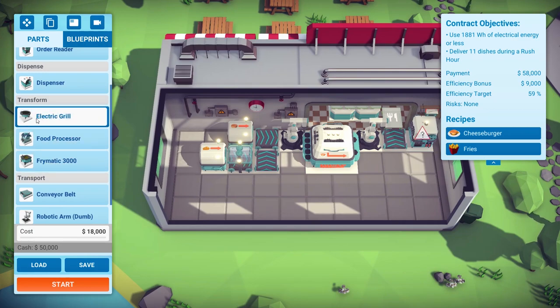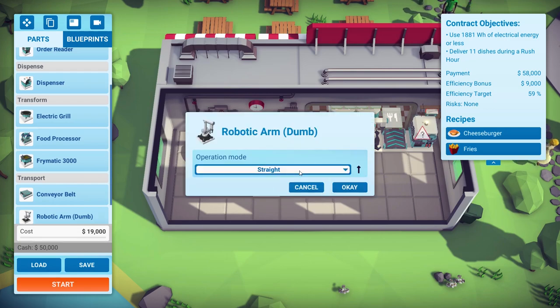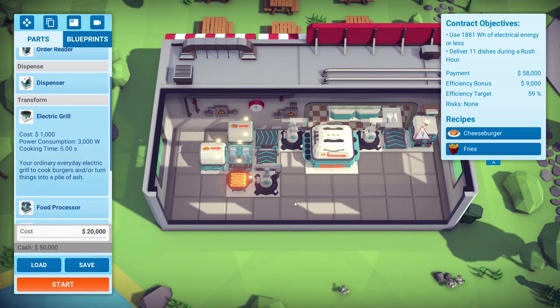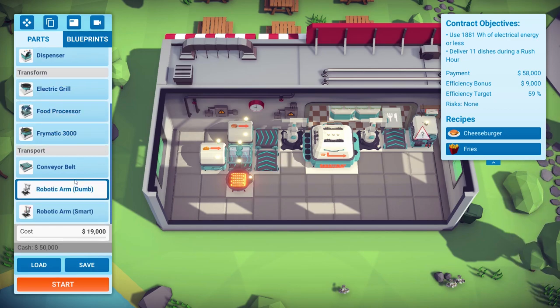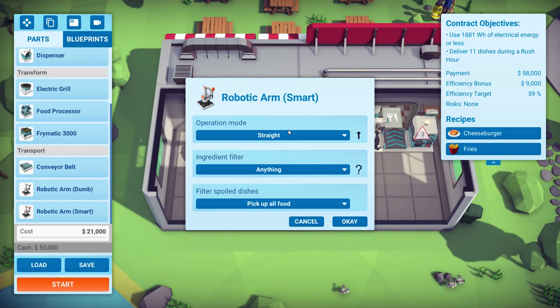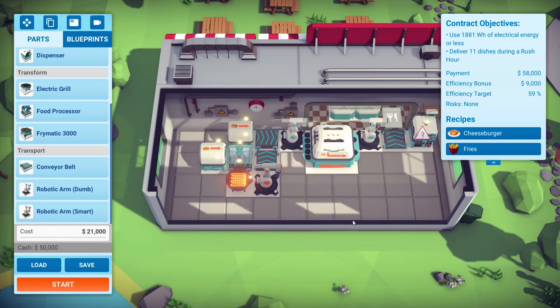Electric grill. We're going to put a dumb arm but you can change its direction of behavior — drop to the left. Then we're going to put in a grill. But we can't use a dumb arm to take it off the grill because it'll just pick up the raw patty before it even cooks. So we'll put a smart arm, turn left, and say: pick up a cooked patty.